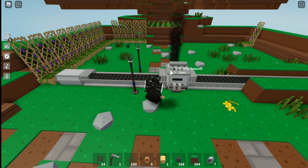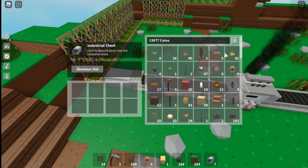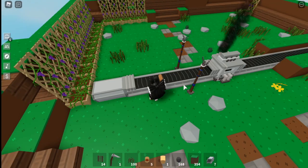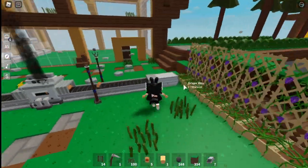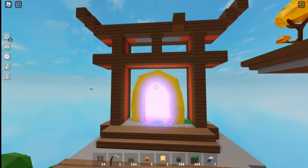Over here I've got my little sawmill going on so I can get that wood going. I've got these great pipes, which are one of the new updates — I love them, they are perfect for decoration. And I've got a little bridge with a Japanese gateway.